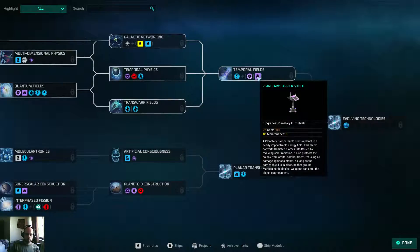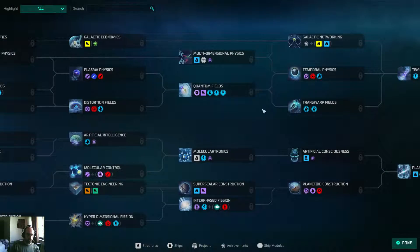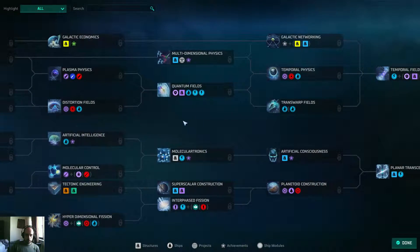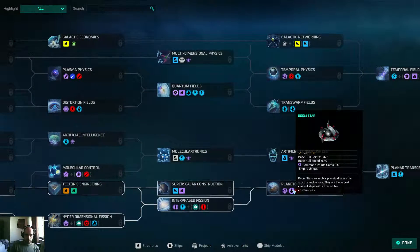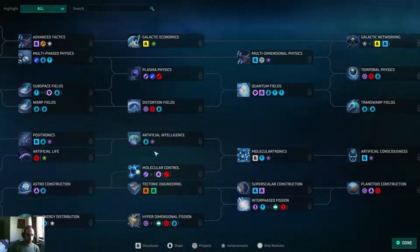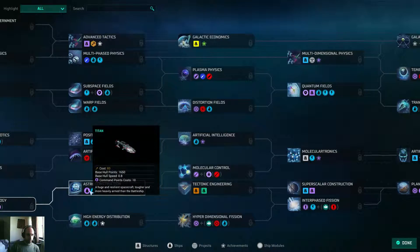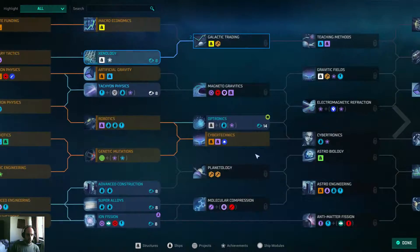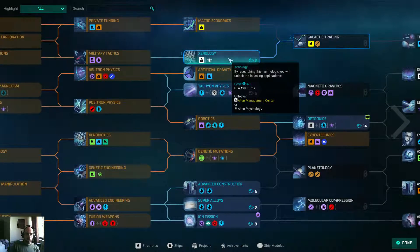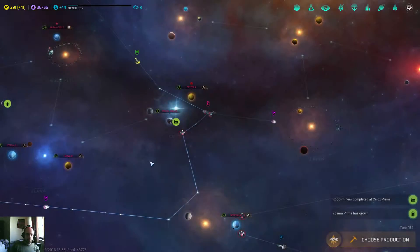Class 10 Shield, Planetarian Barrier Shield, Empire Credits plus 100% - whoa, that's nice. That gives me the Class 7 Shield. Let me see where the Planetite Constructions are - that gives me the Doom Star. This gives me the Titan via Astro Constructions - that's a good purpose to go, and it's not that far away. So let's just go Xenology into Galactic Trading.